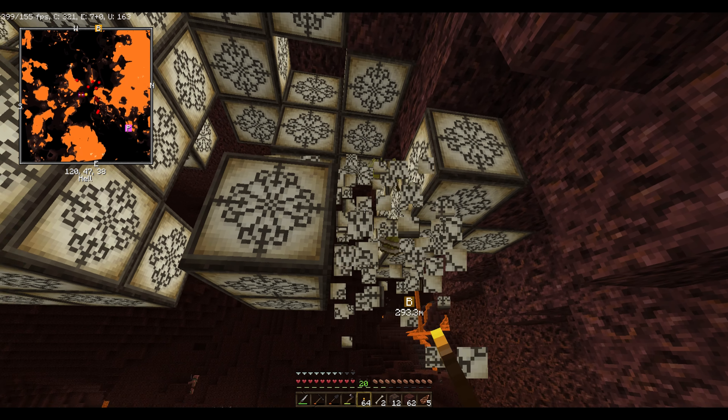Jake, go up there and break it, I'll collect it down here. Anyone want a fire protection four diamond chest plate — I'm breaking it, it has thorns two. Fire protection four, breaking three, thorns two. Is it diamond? Yeah, where'd you get it? I enchanted it.